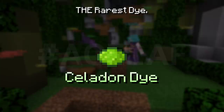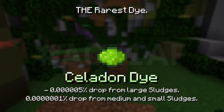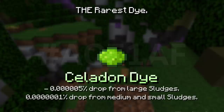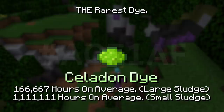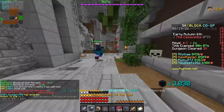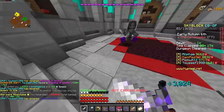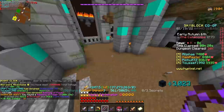And now for the rarest item in the game, which I would say is the Celadon dye. The Celadon dye is dropped from sludges — it has a 1 in 20 million chance of dropping from the large sludges and a 1 in 1 billion chance from the medium and small sludges. I calculated it to be about 166,000 hours of grinding just from large sludges, and another 1 million hours of grinding for the small sludges. I'm pretty sure from the case that it takes 166,000 hours, which is already larger than the Iceberg dye — I would say it's definitely the rarest item in the game.